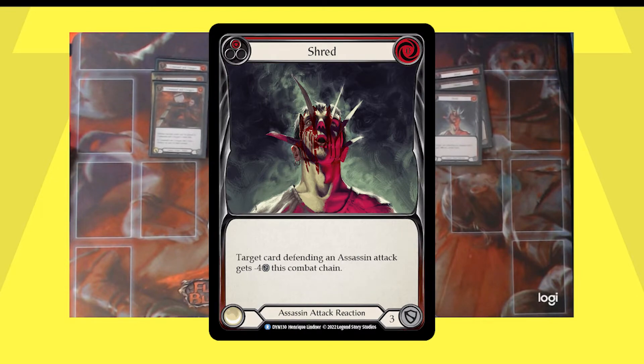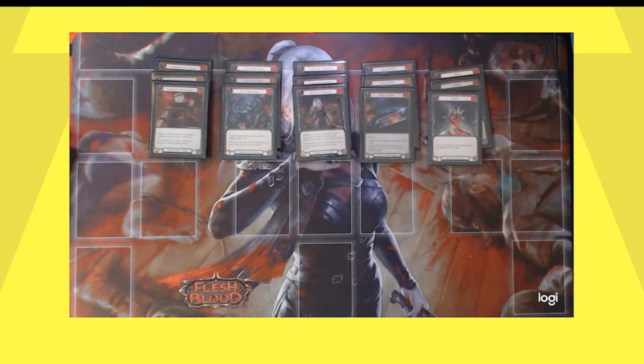Shred — another new card. Assassin attack reaction: target card defending an Assassin attack gets minus four defense this combat chain. This card as an attack reaction can negate a defense reaction, but also it says 'cards,' so it's any card defending — it can negate an equipment or any other action cards being used as block. The four is spicy because of defense reactions. You could make an argument for this coming out if you don't expect your opponent to be playing defense reactions and you're not maximizing the value. That is something to consider with your sideboarding.